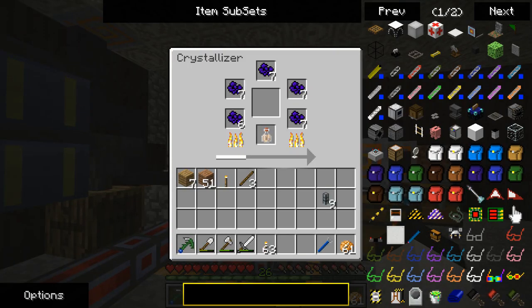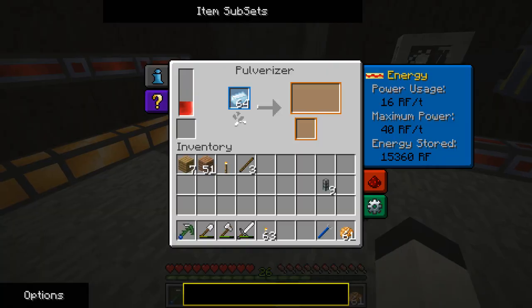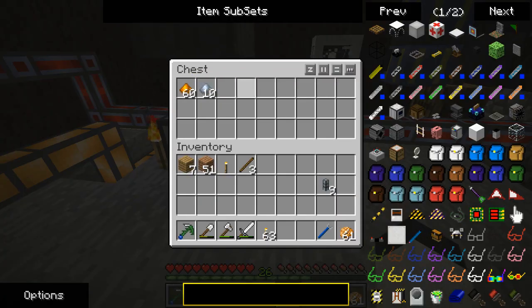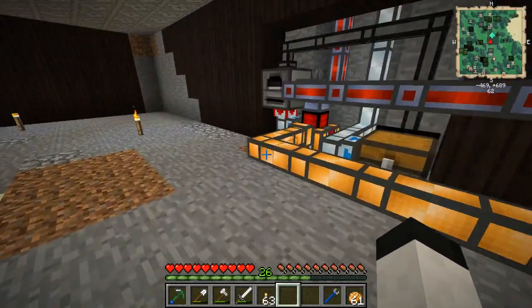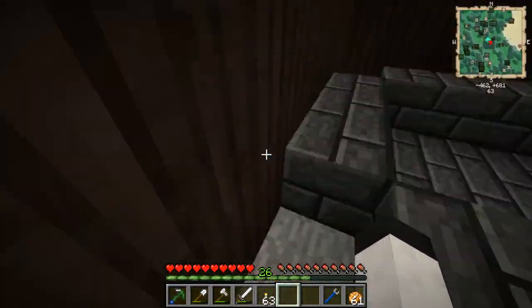There's 34 in there, which means I should probably get a decent number of output. These are melted down like that — extremely helpful. And that is extremely awkward without the staircase.